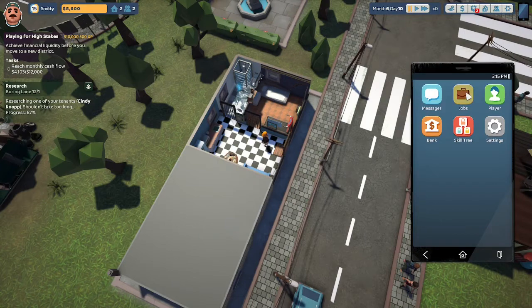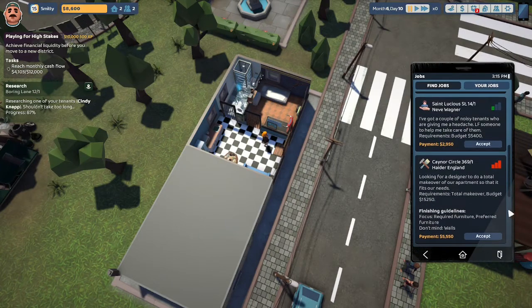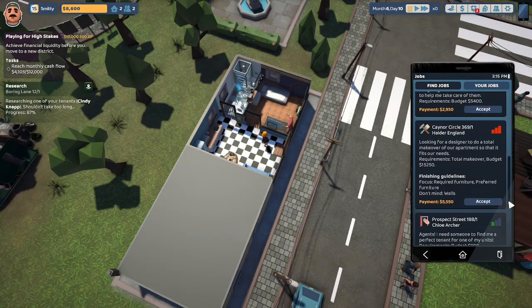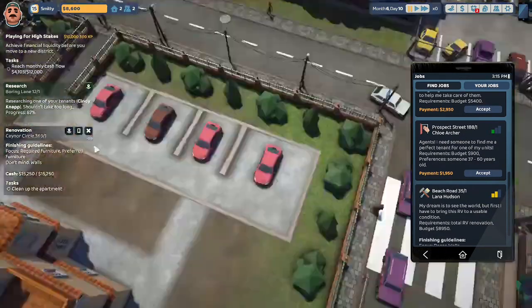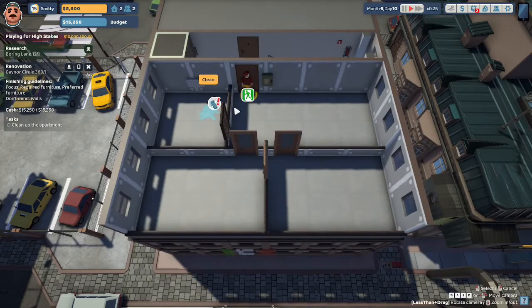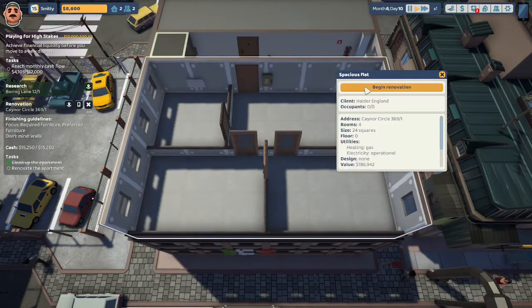Let's see if we can take another job. The highest paying job here is for Hyder England at Knor Circle $369 — looking for a designer to do a total makeover of their apartment so that it fits their needs. Requirement: total makeover, budget $15,250. The payout will be $5,550. Let's accept that job and head on over to Knor Circle. Here we are at Knor Circle — let's begin cleaning, Uncle Steve. Just clean that up. I don't believe there's anything else to do in here. Excellent, Uncle Steve, you can head on out. Let's begin renovating.